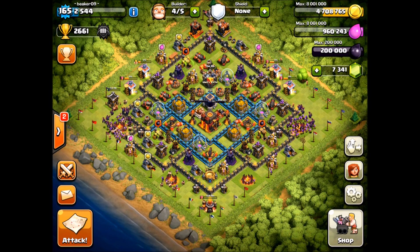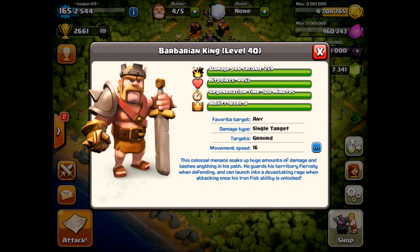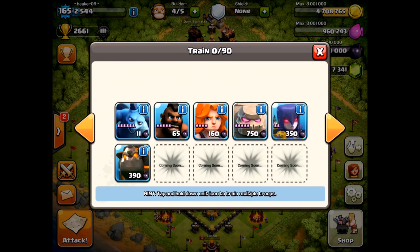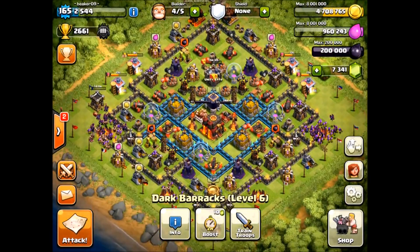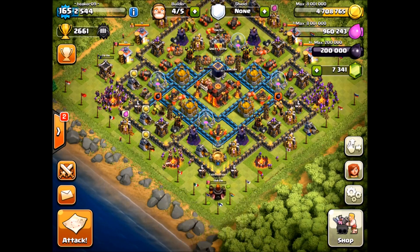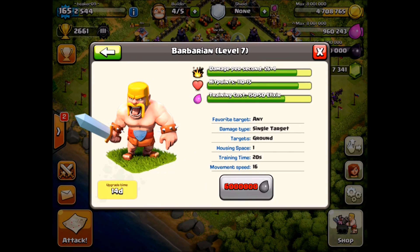Other things that happened in the update — this was a huge update, a lot of little and big things. We've got a tweak to the hero regeneration time, and this is actually huge: it's down to 108 minutes where it was three hours before. That's awesome for people like me who have level 30 to 40 heroes. Valkyrie training time is down to eight minutes, making her usable — just like a wizard she can complement other armies. And here's the main event: level seven barbarians and archers.